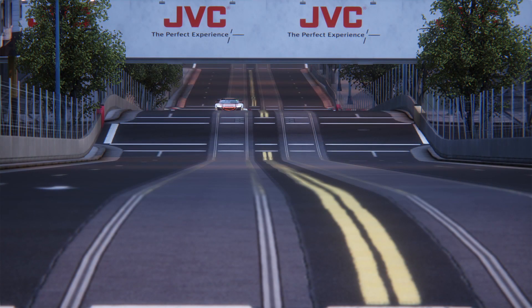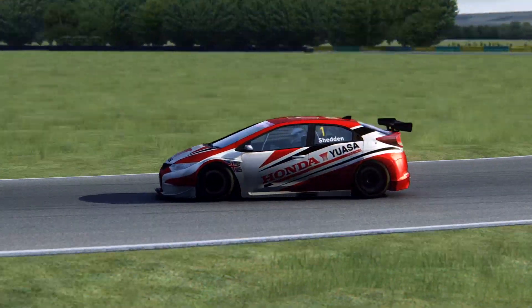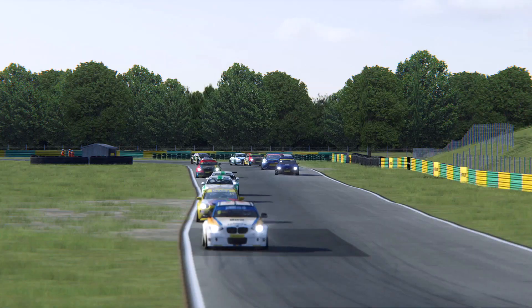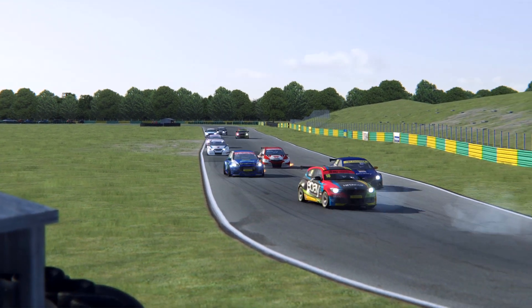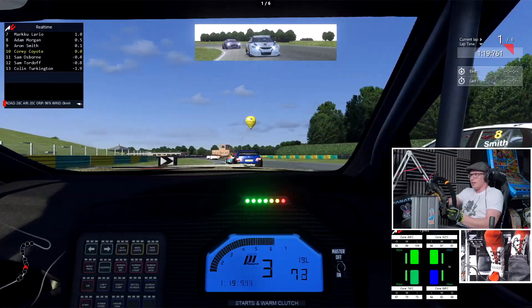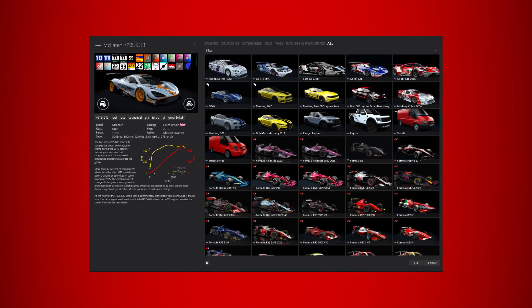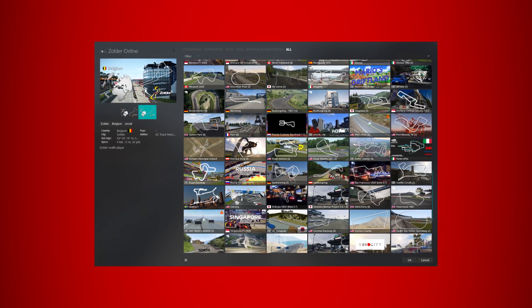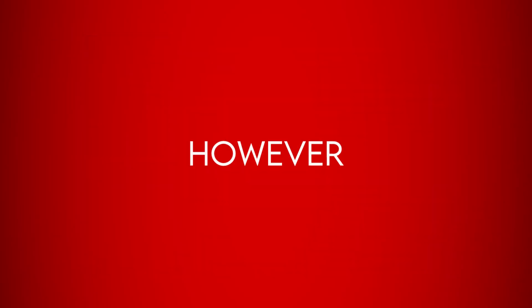Assetto Corsa is fantastic because it is relatively inexpensive when it goes on sale, and the physics and driving mechanics are a perfect mixture for someone who's learning how to control a car and learning how to race around a track. Assetto Corsa also has the capability of allowing mods, so extra cars, racetracks, and graphics packages can be added outside the standard game. You can download as many mods as you want and most likely get a very realistic experience. This is why I recommend Assetto Corsa as my number one beginner sim.